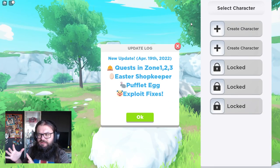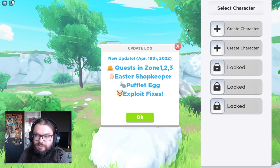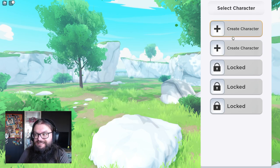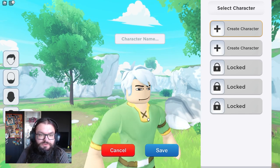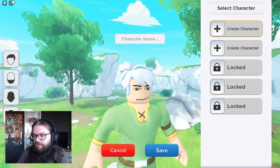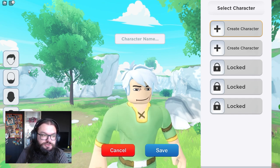So after a small loading screen, we immediately jump into the update log and a character creation. So it is actual character creation — you don't play with your own avatar, which is kind of cool.